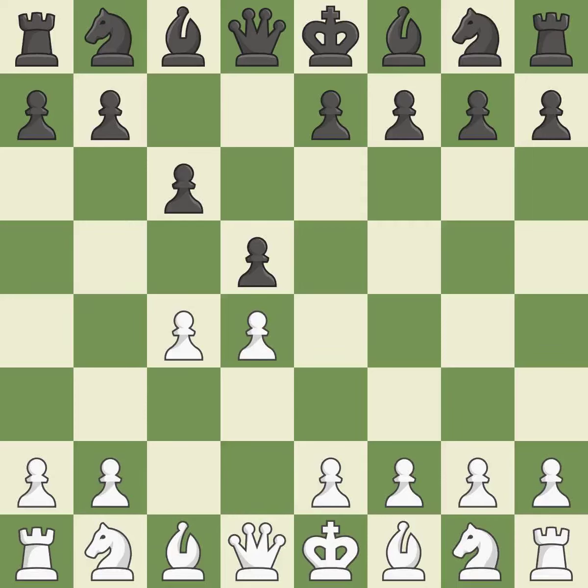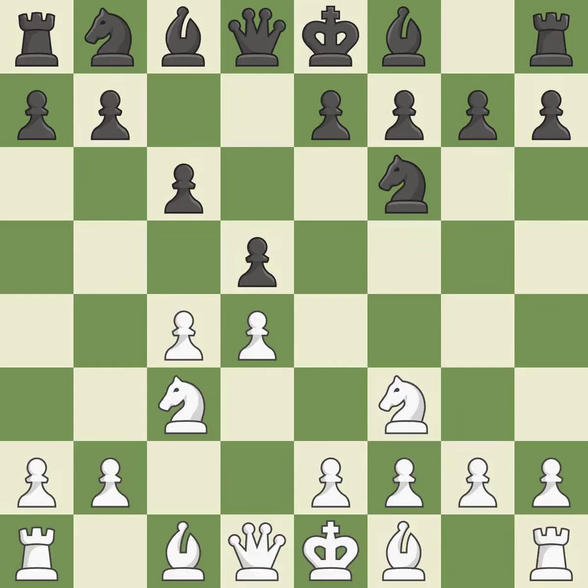The d5 pawn is supported by c6 in the Slob defense. The d4 pawn is safeguarded and under control thanks to Nf3. Nf6 controls the e4 square, advances the knight toward the center, and strengthens the d5 pawn. Nc3 attacks the d5 square and starts to fight for the e4 square.